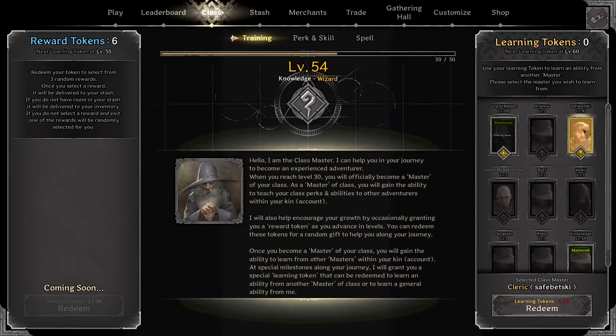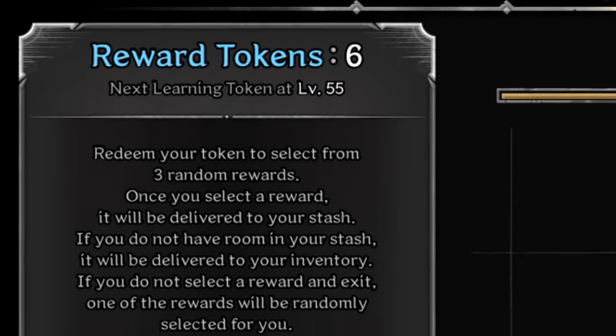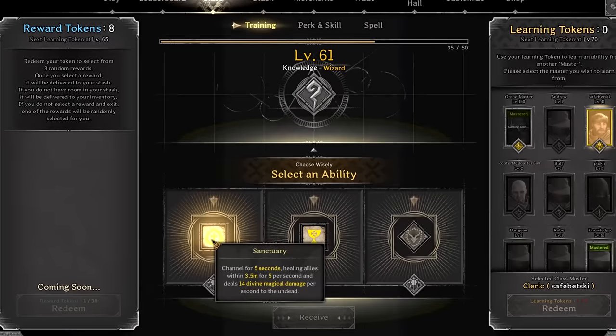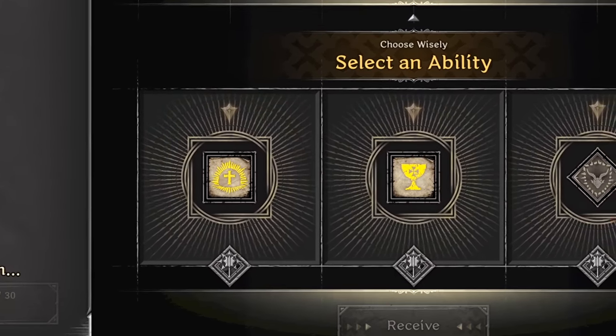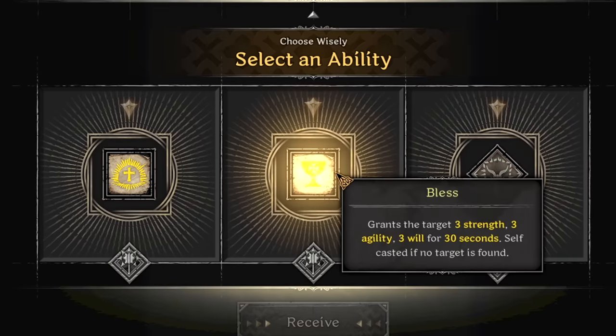Once you reach level 35 on a class, you become a class master and are also given a reward token. These tokens are given every 5 or 10 levels, as it varies for now. You can then claim a random perk, skill, or spell at random from another class that is above level 35, and can do this with every reward token from any class you choose.